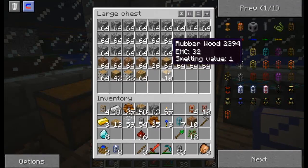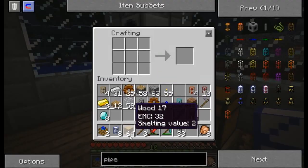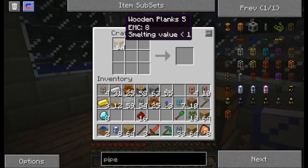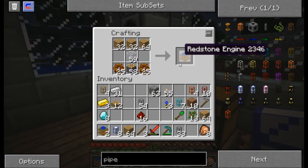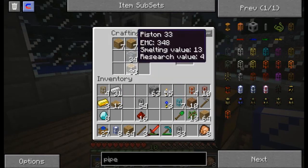Okay, we need more wood. Getting wood, yep. That's not what I meant to do, oh well. Alrighty, we're gonna have a fat stack of redstone engines — only 27. Okay, good enough.